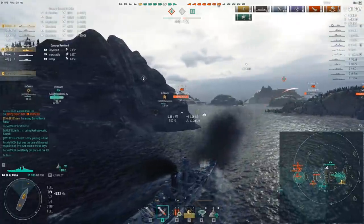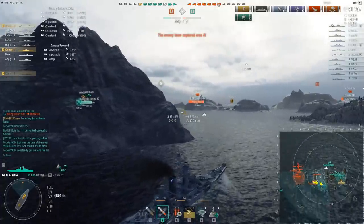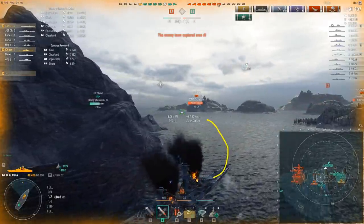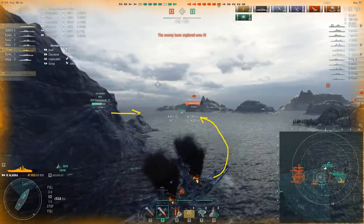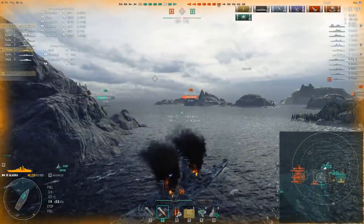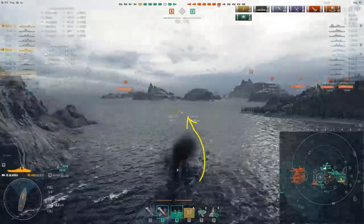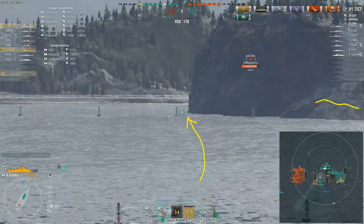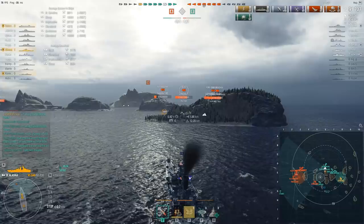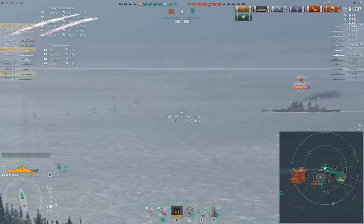There's a Jean Bart directly engaging a Colorado — the Colorado is bow-in, which is probably a pretty bad fight for the Colorado. I could be very aggressive and charge in to try to help, but if I do that there's a possibility that as I'm turning into the open area something over on that island on the other side could get a shot into my side. Once again, if I execute that maneuver I might open myself up to crossfire shots. Alaska — you always want to keep the fight in front of you, not have another fight pop out on your side.